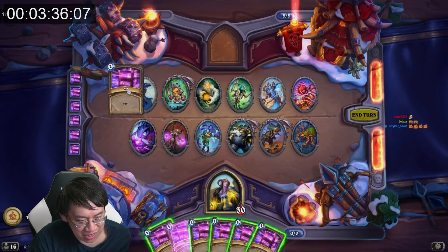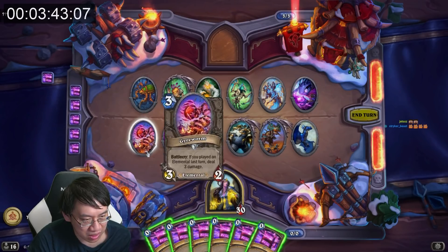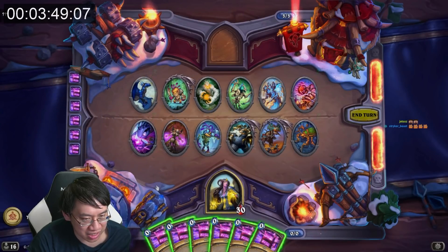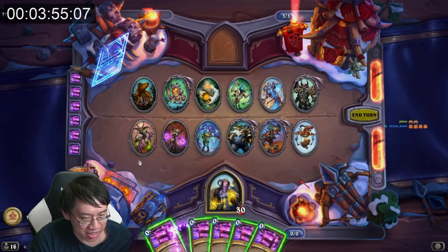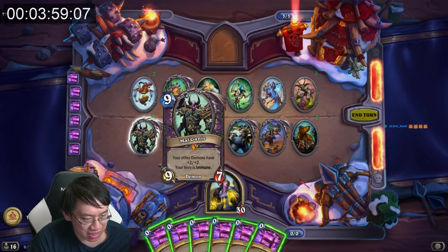Let's try this one. The four in the middle stayed the same this time. I can see there are four toggles. Gyre Worm, Mal'Ganis, Gyre Worm, Mal'Ganis.